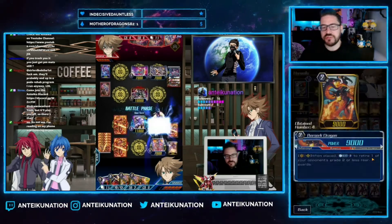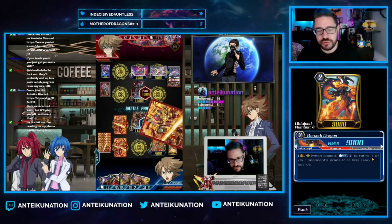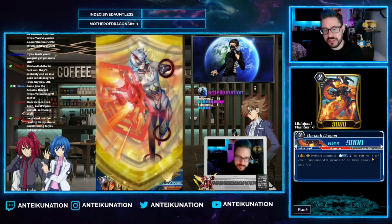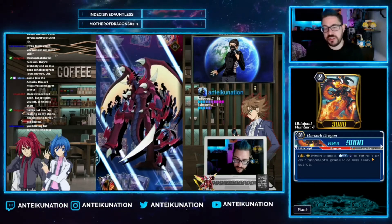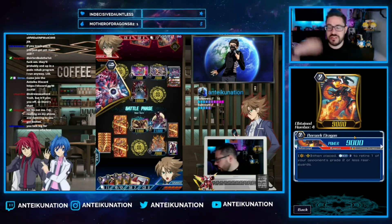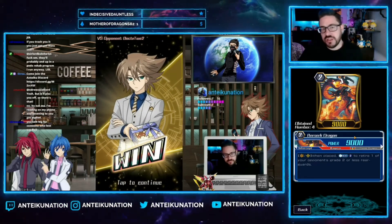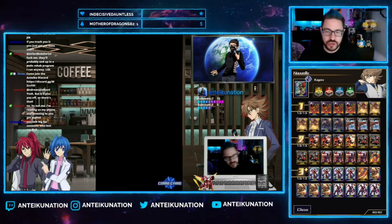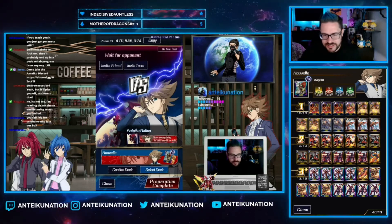I've also teched in one Berserk Dragon — a 9K grade two. On vanguard or rear guard when placed, you may CB2 to retire one of your opponent's grade two or less rear guards. It's not as good as the Novell grade two since it's CB2 with the grade restriction, but Berserk still does what Berserk does. If they've got two grade twos on board that you need gone, Berserk pops one and then you swing, killing two units for one card — a two-for-one.